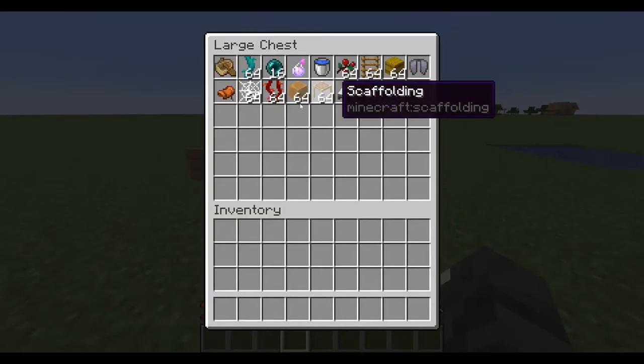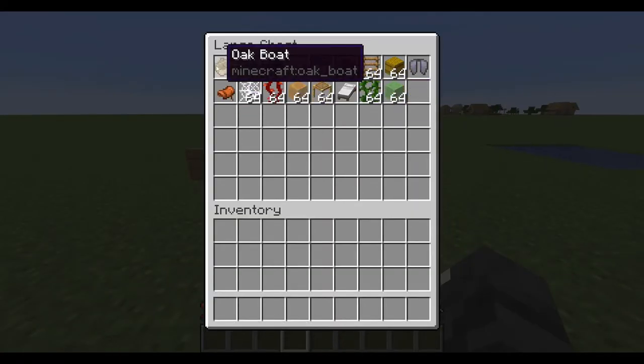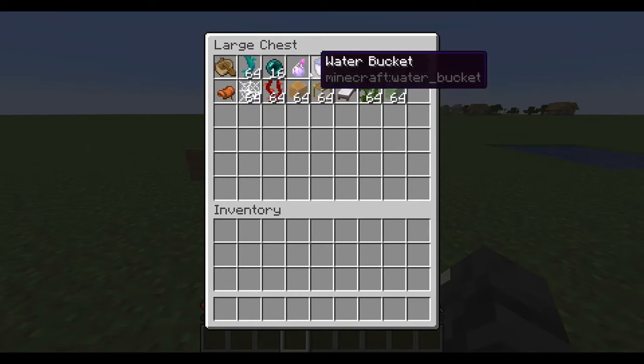These are all the different MLGs you can do. In my opinion the boat is the most powerful because you don't really need any skill to do it. You can just get in a boat right away and you don't take any fall damage — it's completely easy and risk-free.